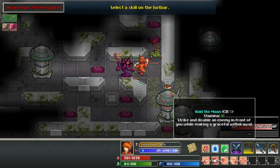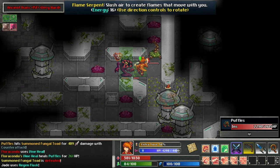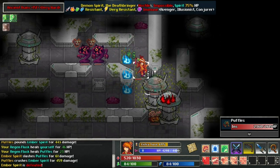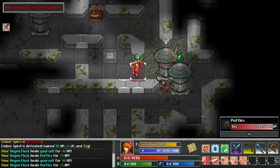Eighth, certain side areas provide huge benefits to a knowledgeable player. While early side levels can be underwhelming, try to clear any new side area you encounter, as the mid and late game areas have very powerful NPCs and shops. Well, that's it for this guide — I hope you found something useful in there.